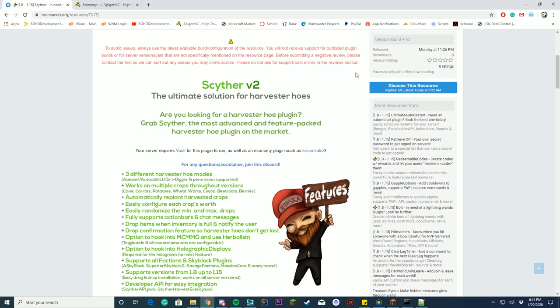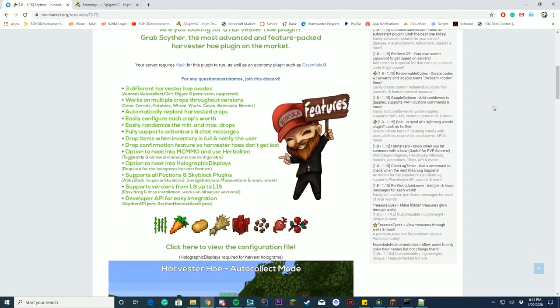Economy++, something like that. Some of the features it has: auto-sell, auto-collect, dirt digger, and permission support. It works on multiple crops through all versions, like sugarcane, carrots, potatoes, wheat, wort, cocoa, bean, and berries. It supports MCMMO and holograms, and you have Skyblock and faction support, and it has developer APIs.